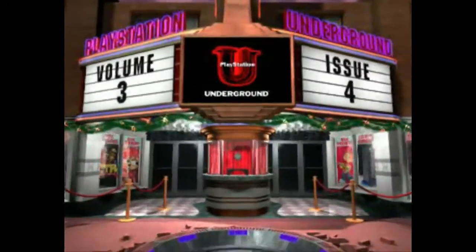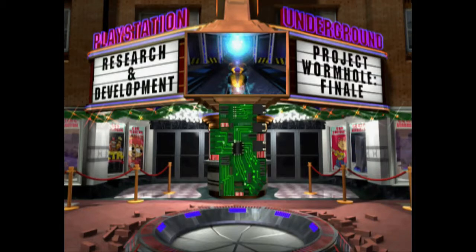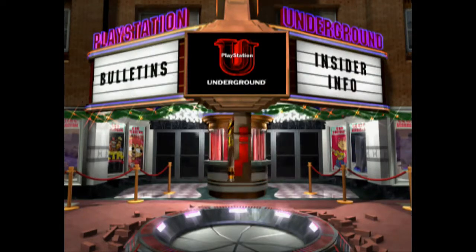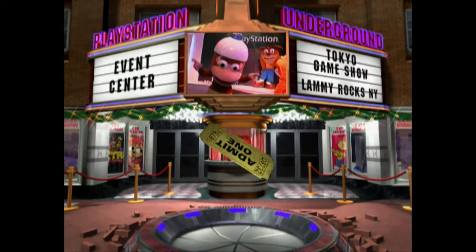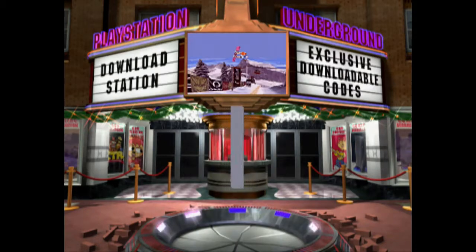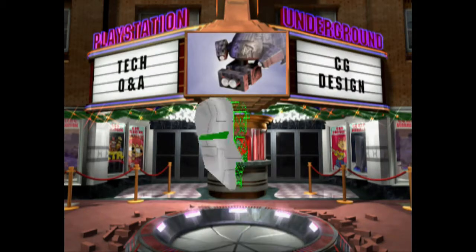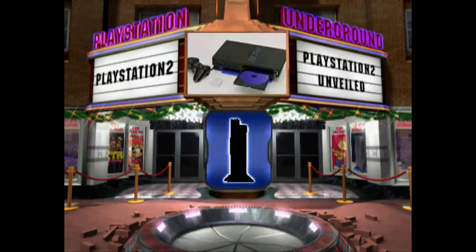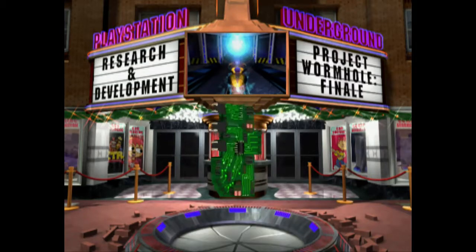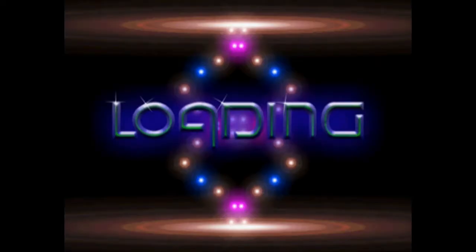Welcome to another issue of PlayStation Underground. We're going to finish Volume 3 with issue 3.4 — got behind-the-scenes content and stuff about the PlayStation 2. There's so much to do and I'll be glad to show it to you. Here we go, let's continue on. This will be the final issue of my demo series. Let's go to Wormhole — we're about to get to the finale.